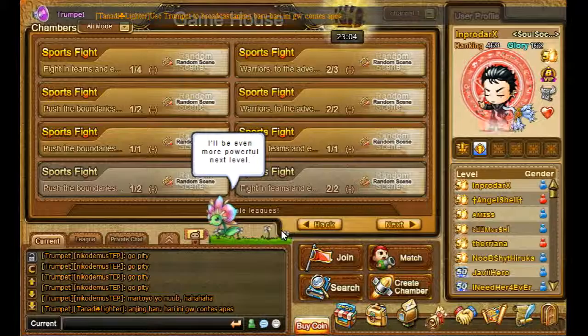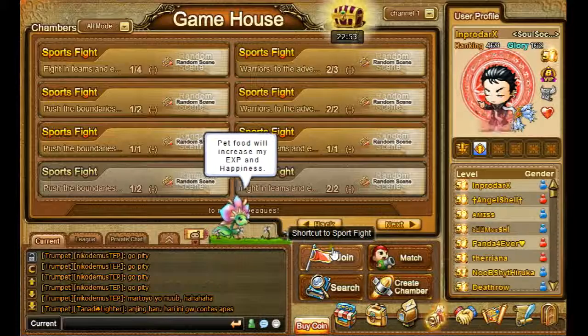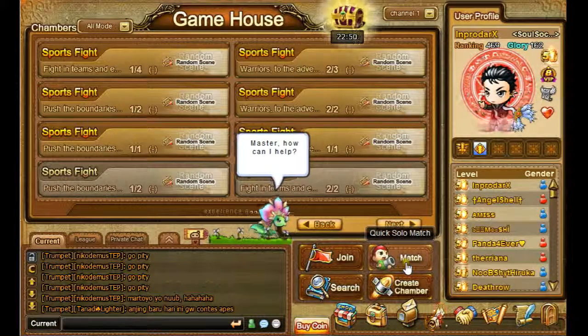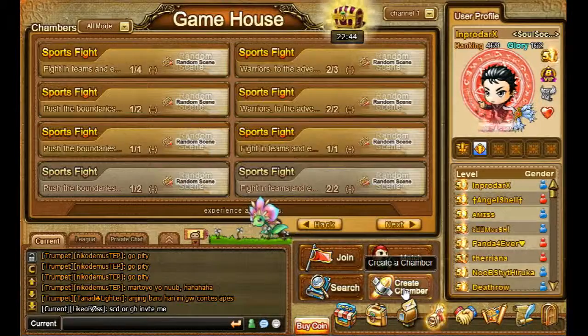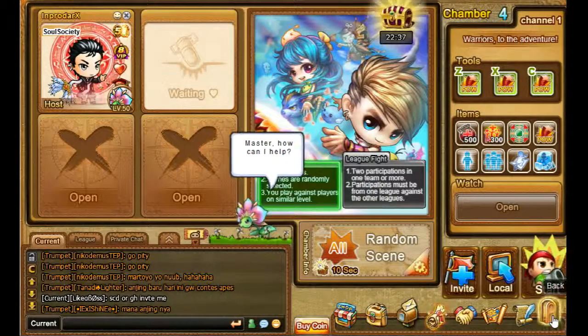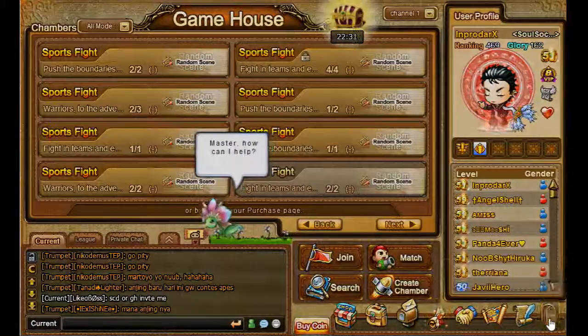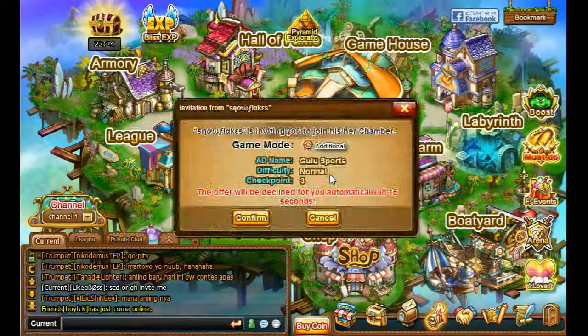Before, on the game house you were able to have encounter mode. Which was if you were single, not married, you were able to encounter with another gender and go for a fight. Well, this has changed. The encounter mode has been completely taken out — it's no longer anywhere. Which is pretty sad. I never used the encounter mode because I was already married. But anyway, that was taken out and I'm pretty sad about it.